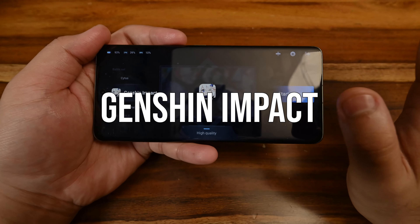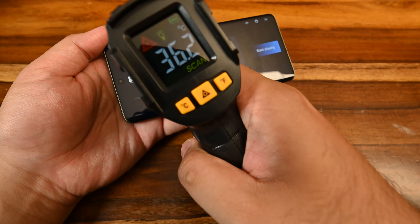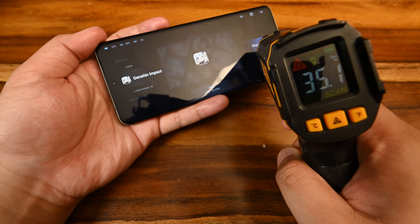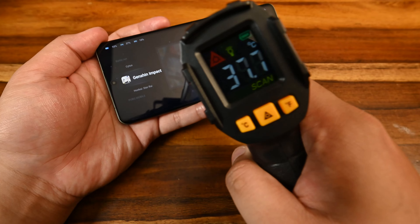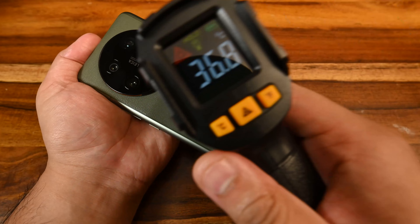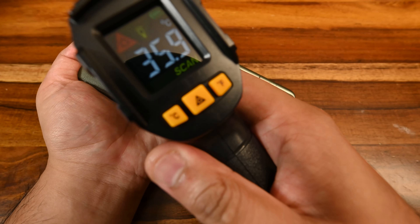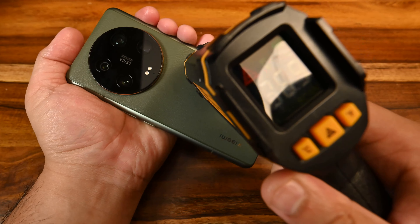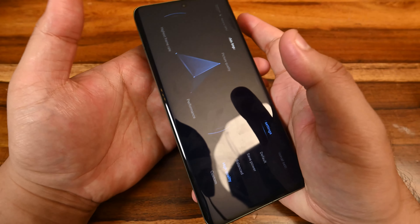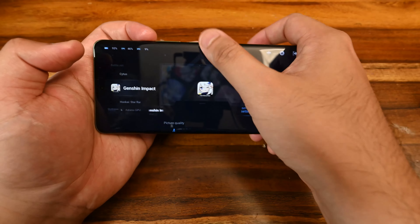Hot off the heels of Honkai Star Rail, let's check temperatures before hopping into Genshin. 36.8, 37 — it's gone down pretty quickly; it was 38 and a bit before. The back is 36.4 and 35.6. 36 on the camera module — we are doing A-OK. Let's play Genshin Impact.